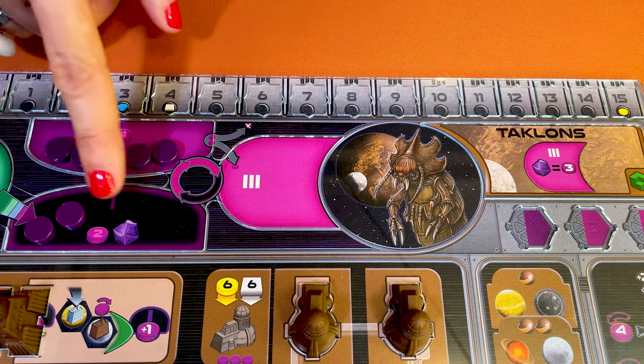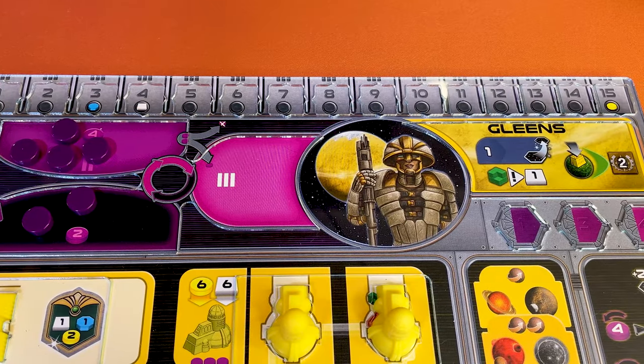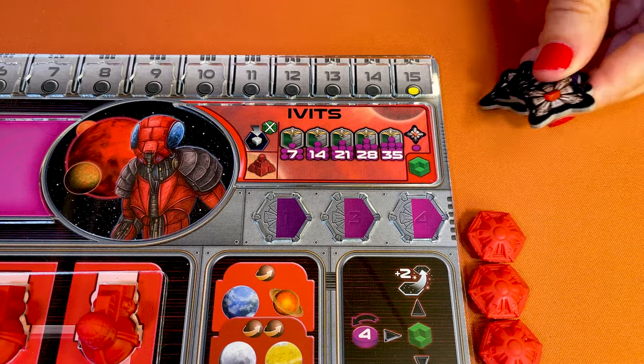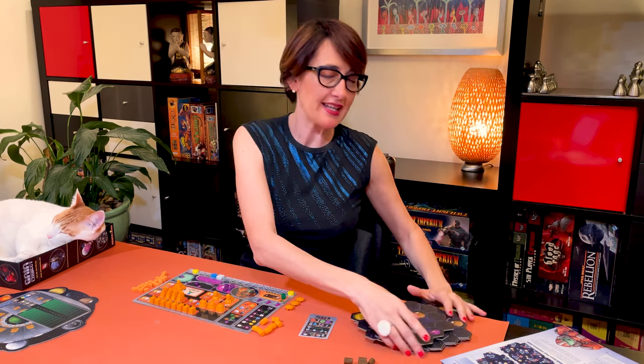The Taclon place the Brainstone in area one of their power cycle, the Gleans take the Gleans Federation token, and the IVITs place the six space stations near their player board. Now that players have their individual components, let's finish setting up the other board, starting by building the game board.